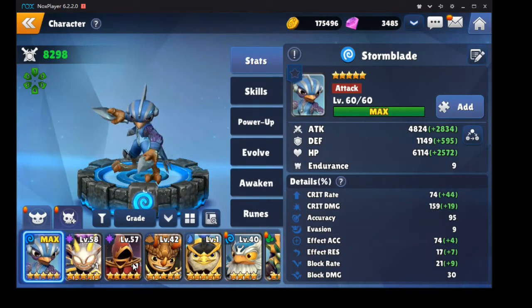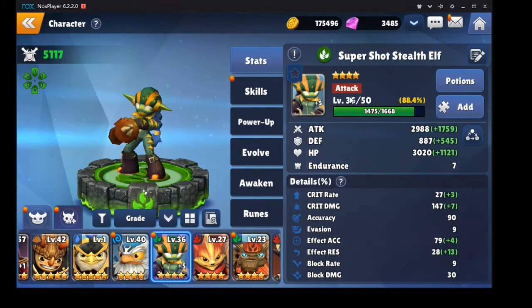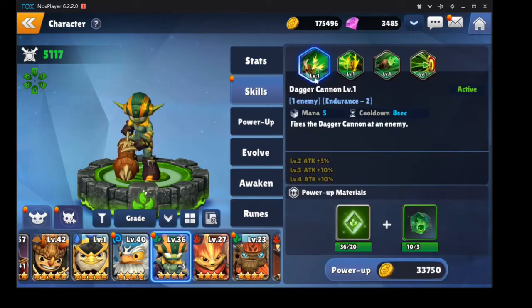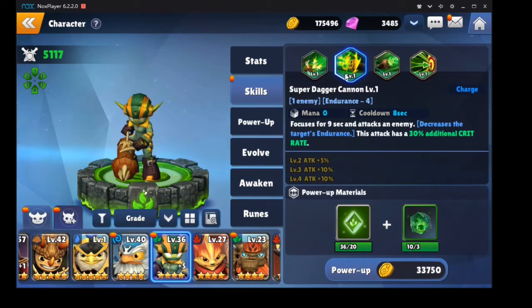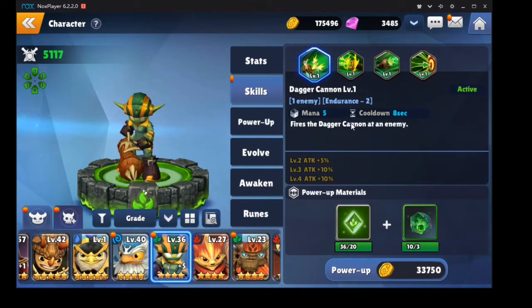I'm thinking of another plus-one for B8 — I'm thinking of Super Shot Stealth Elf. She's one of the four units you get just from logging in and from Mirage Tower. She's a life type and she's a nuker. Her first skill is a single-target nuke, her second skill is a charge skill that gains 30% additional crit rate and does quite a lot of damage, and her passive gives a 30% chance to use her dagger cannon at the start of a round to shoot all enemies.